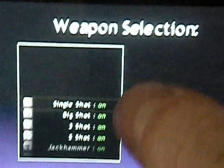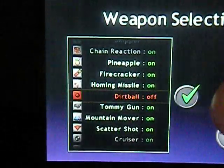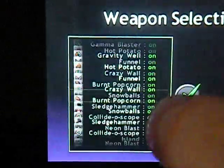In weapon selection, you can turn on and off any of the weapons. There are 105 total in the deluxe version.